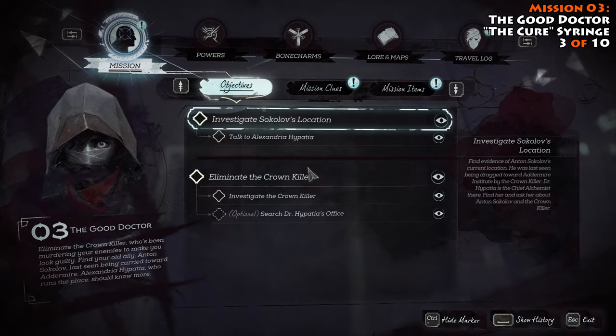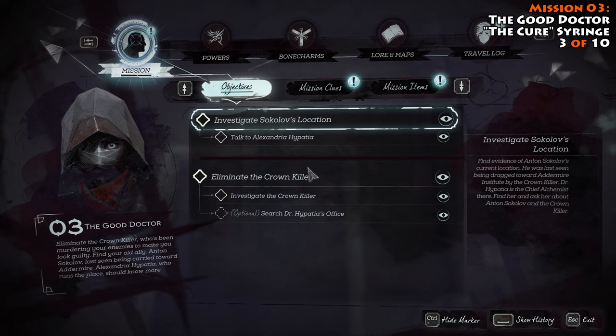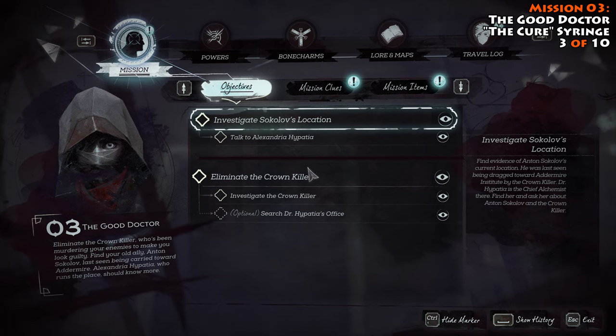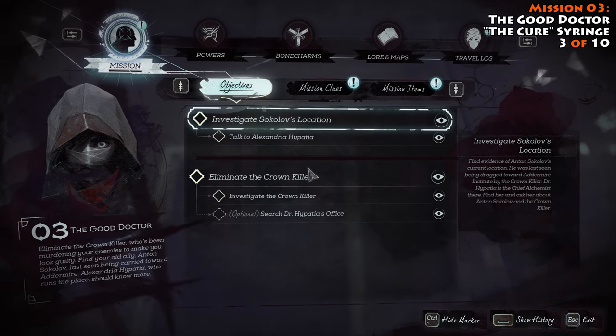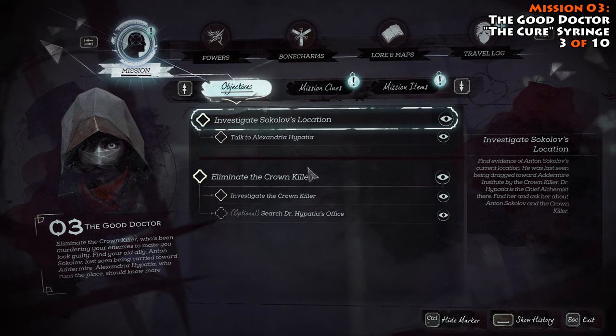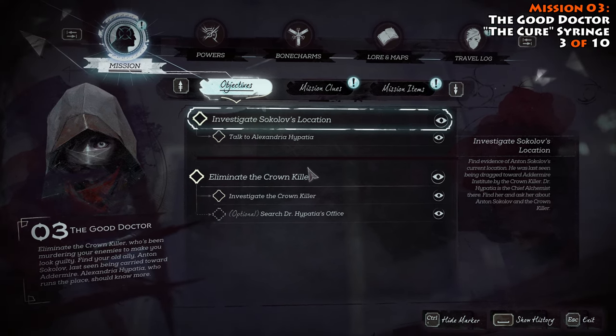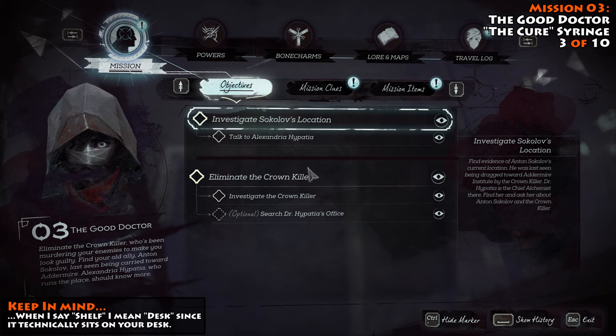Our next collectible brings us to mission number three, The Good Doctor. You're looking to pick up a syringe in this mission — that's the collectible item. In order to get this, you are going to have to cure Dr. Hypatia. You're not going to be able to kill her and then simply pick up the syringe. I have tried that and it did not give me the collectible on my shelf.